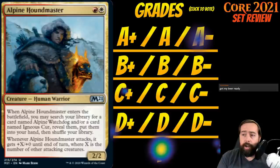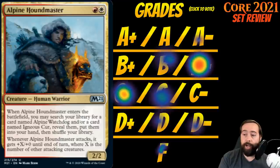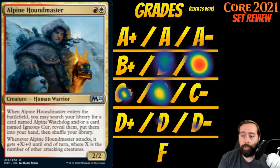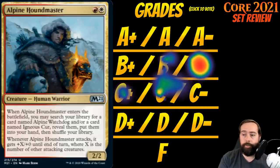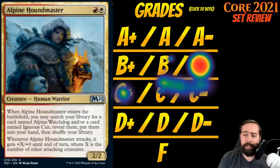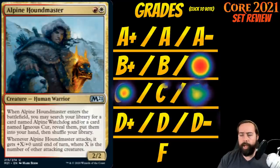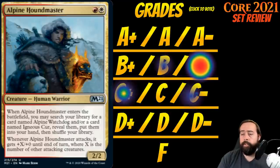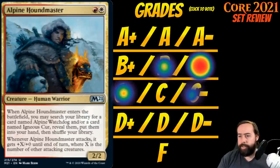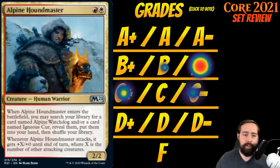Up first is Alpine Houndmaster. Alpine Houndmaster is red-white for a creature human warrior at uncommon. It's a 2-2. When Alpine Houndmaster enters the battlefield, you may search your library for a card named Alpine Watchdog and/or a card named Igneous Cur, reveal them, put them into your hand, then shuffle your library. When Alpine Houndmaster attacks, it gets +X/+0 until end of turn where X is the number of other attacking creatures. So it's a 2-2 for 2 that goes and finds you an Alpine Watchdog and an Igneous Cur, and gets bigger when you attack.